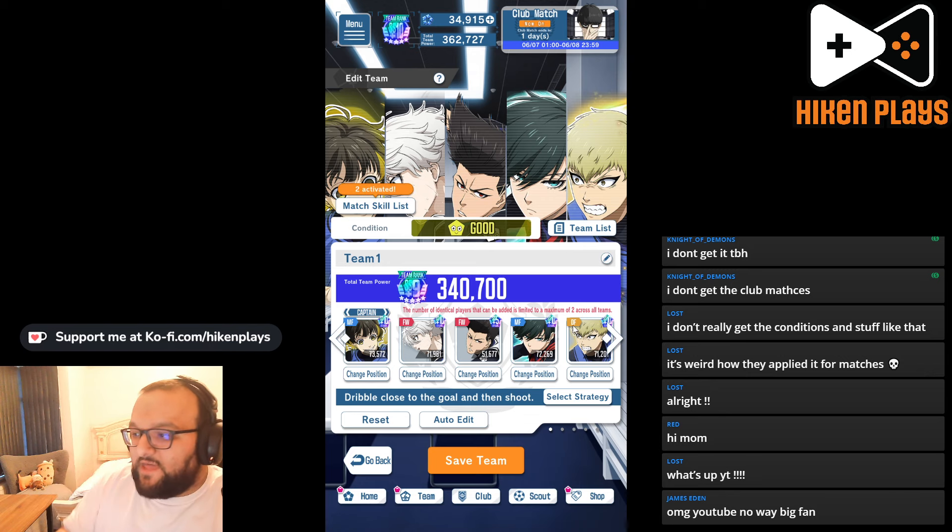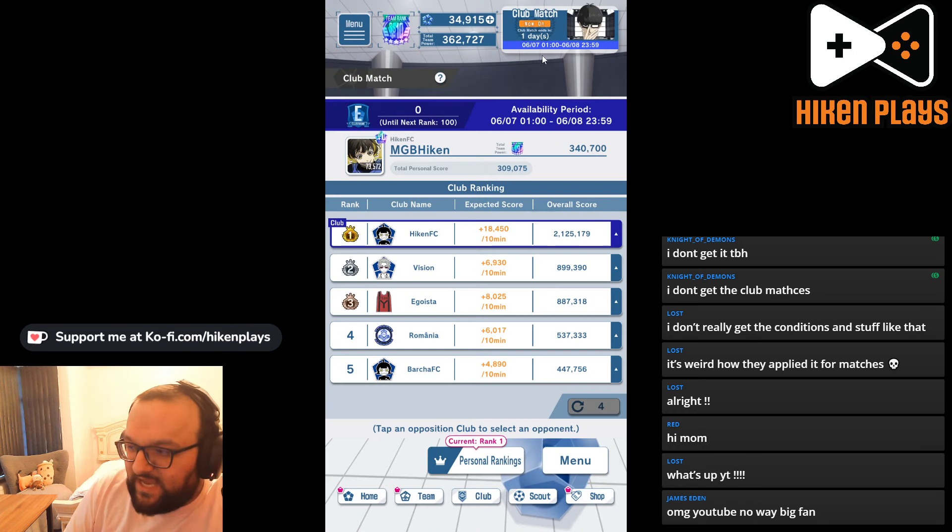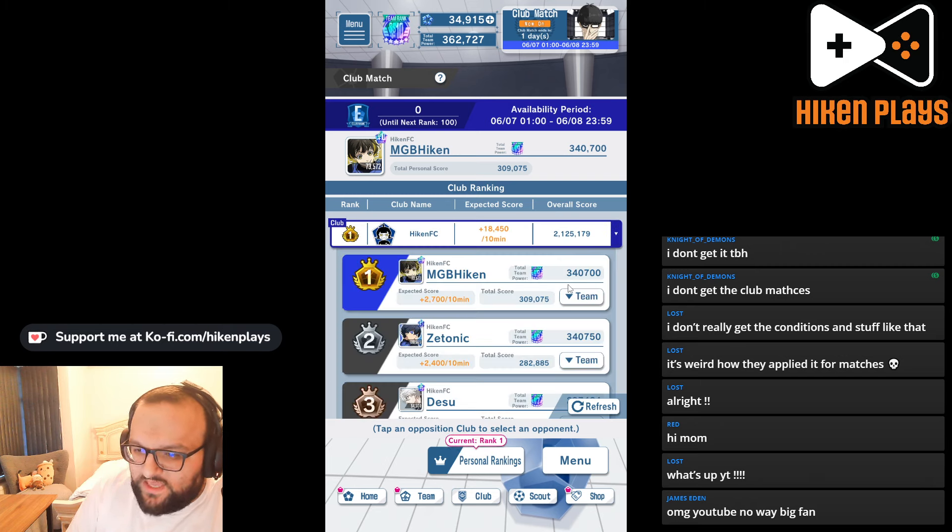You create five teams, and then once you submit your five teams, you'll be placed in a group. Your group will contain five teams, and based on how strong your team is, you are going to get a number next to your name.